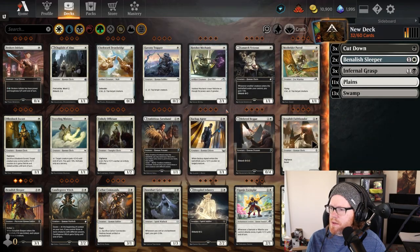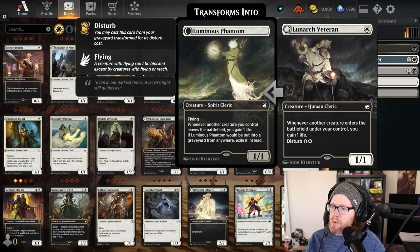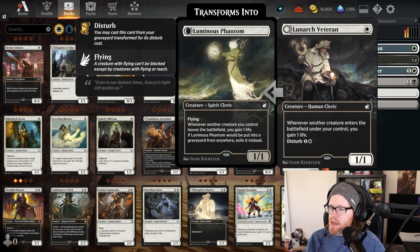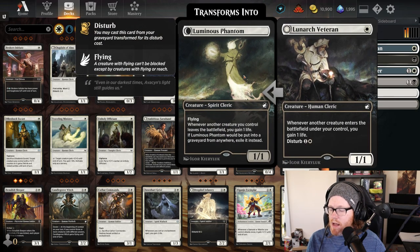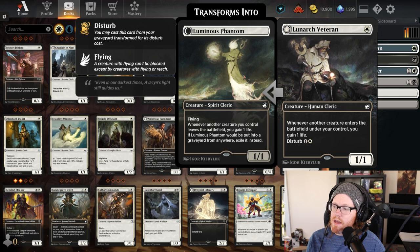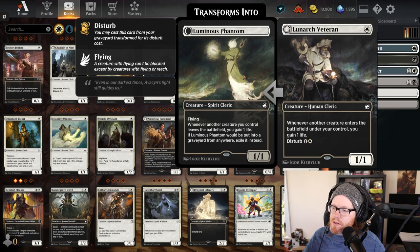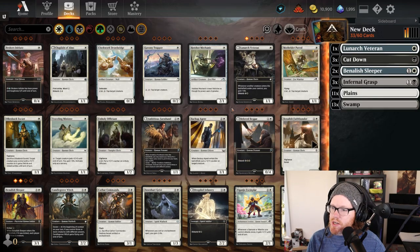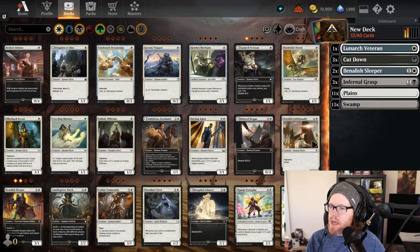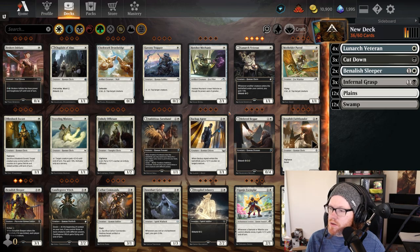Another great card that works well with our strategy is the Luminarch Veteran. It's a one-drop 1/1 with an ability called Disturb that lets you bring it back from the graveyard. The front side gains you one life whenever a creature enters the battlefield. The Disturb cost flips it into a 1/1 flyer that gains you one life whenever a creature leaves the battlefield. Combined with the Banalish Sleeper — whether you play it or it's removed — it'll gain you life no matter what side the Veteran is on.